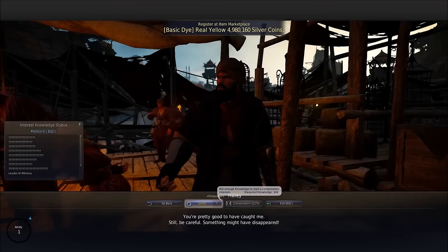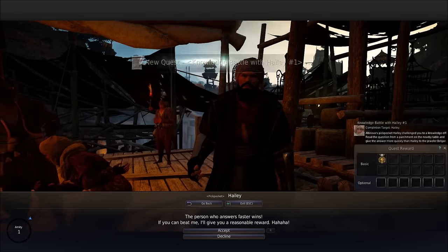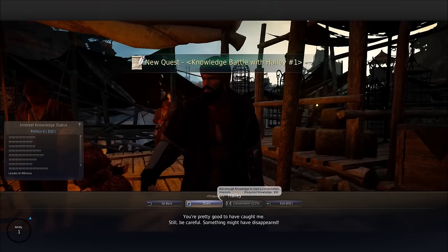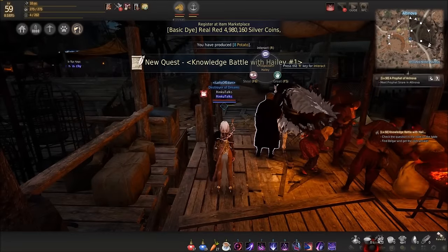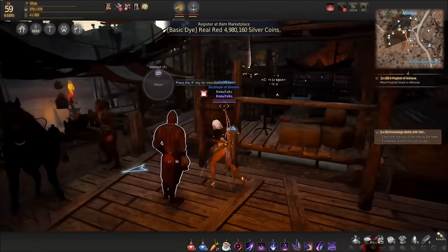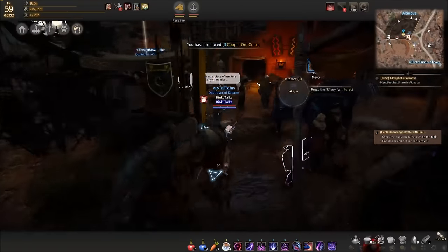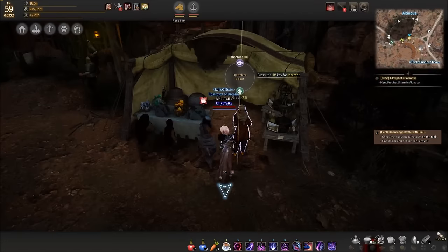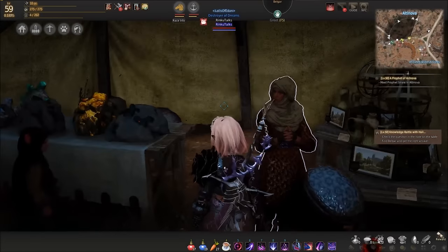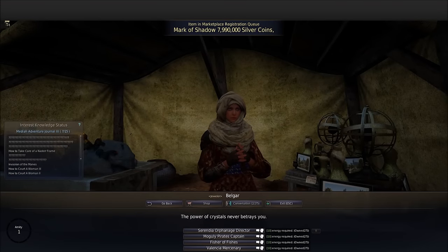Let's just talk to him - knowledge battle with Haley, and he is Haley. Knowledge battle in progress! I guess we go over here. On the BDO database it has all the answers already written out, so this might be fast. It looks like it takes 10 energy per question.